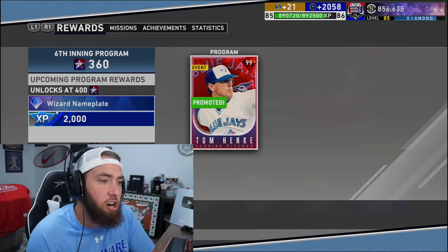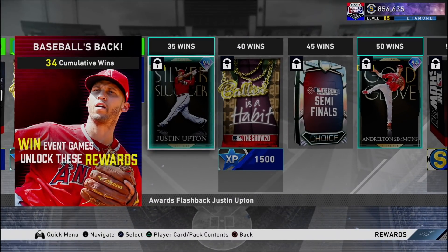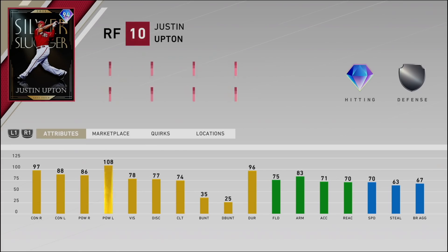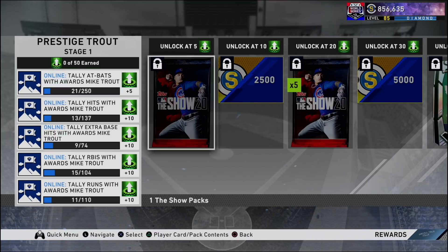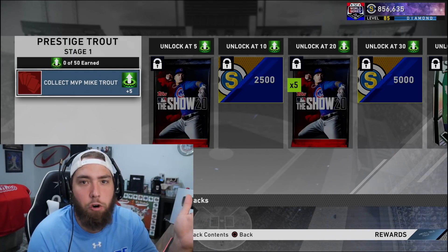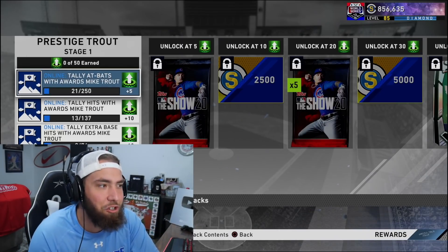We're gonna have many many more over the next week or so. We're also one win away from unlocking the 94 silver slugger Justin Upton through this event. I'd at least get him some at-bats off the bench in ranked as we make our way towards the World Series — try him out against a lefty. Trout's 13 for 21 with nine extra base hits already — this guy is crazy good. For those of you in the comment section saying the at-bats don't matter: you only get five points for collecting Mike Trout, but you have to do the at-bats — they put it there for a reason.